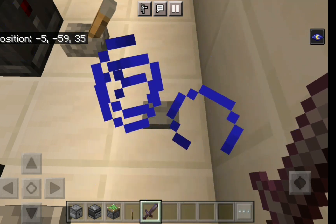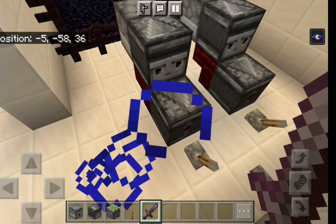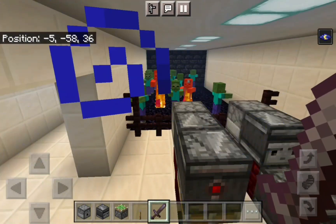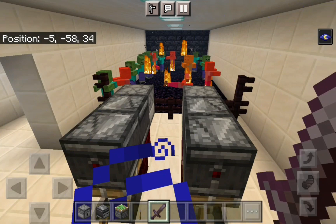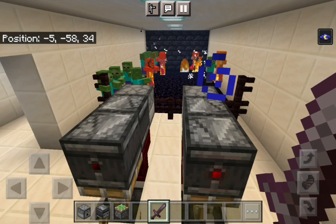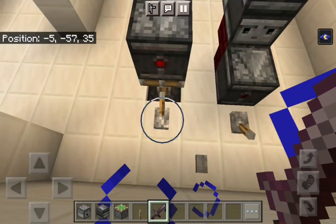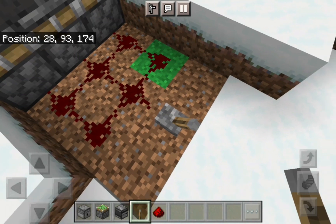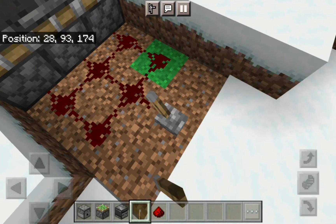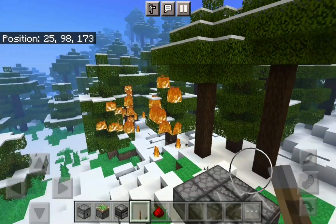I'm going to spawn some zombies. You can definitely use the fire cannon for base defense to kill the zombies. Just a single flick of a lever and you could start a very serious forest fire.